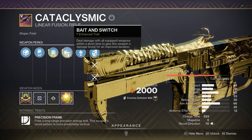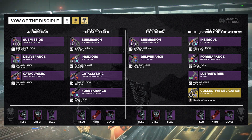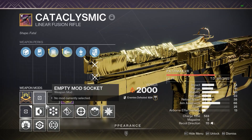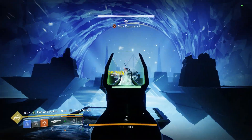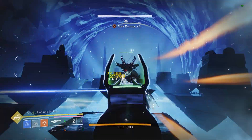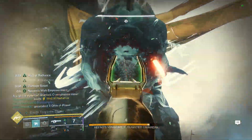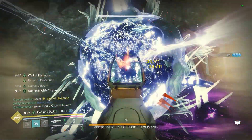Starting with the type of each one and how to get them: the Cataclysmic is a Solar one-shot linear which you can get from the Vow of the Disciple raid, and if you collect five red borders of this weapon you'll be able to craft it. For the Scintillation, it's an Arc linear which is much faster and easier to get — you just have to complete Grandmasters, which can be done so fast compared to running the raid and hoping to get the Cataclysmic from any encounter.